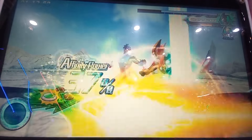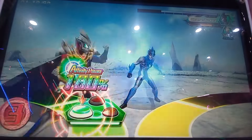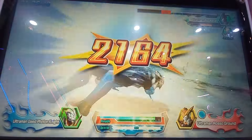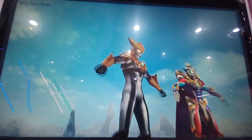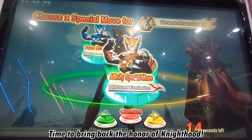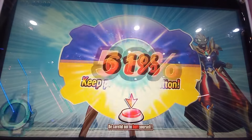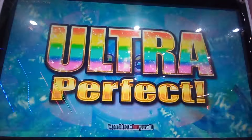Here we go! Now pull off a unison attack. Nice combo! Your special move gauge is charged. Defeat your opponent with the power of affinity. Choose the special move you want to use. Here we go! Nicely done! Great! Ultra perfect!